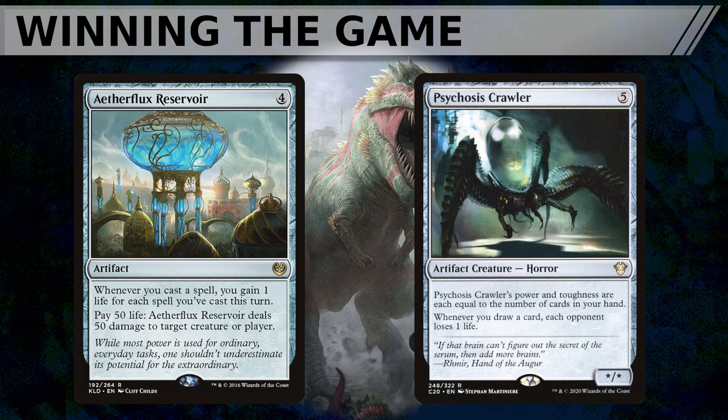Psychosis Crawler is a more recent addition to the deck — a gross oversight in earlier versions — and it pings your opponents for each card you draw while also reducing the cost of Galta further. This five-mana artifact creature's power and toughness are each equal to the number of cards in your hand, meaning the Crawler itself will often reduce Galta's casting cost to green-green. Since it pings opponents for each card drawn, it doesn't take too many Life's Legacies or Rishkar's Expertises to draw enough cards and wipe your opponents out.